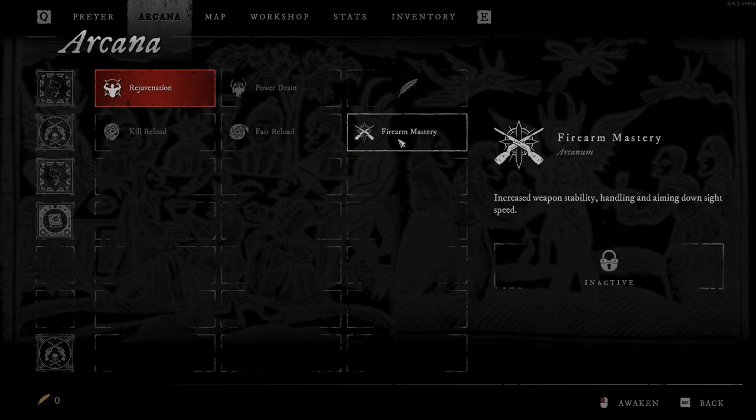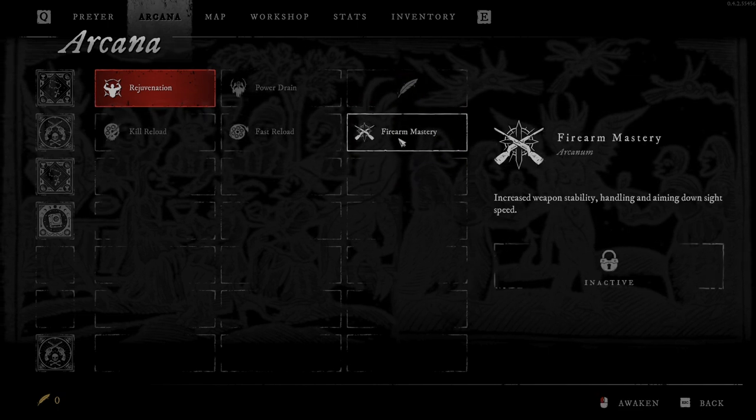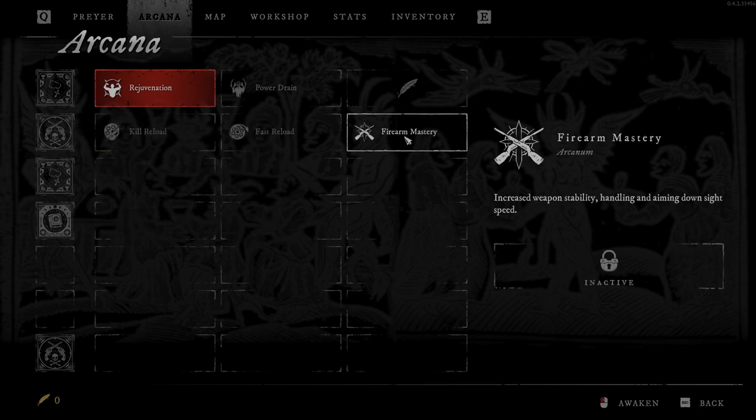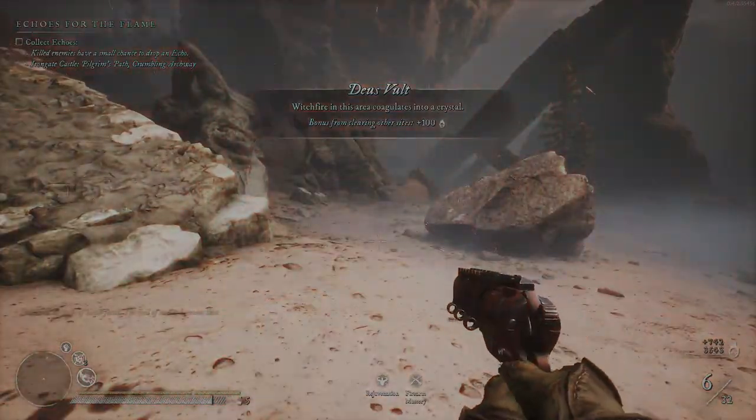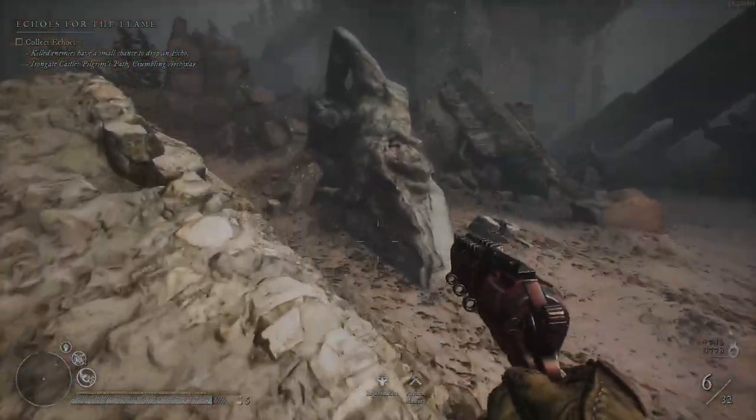What we got now — from Nimble Fingers you want to take this because Stability, Handling, and ADS is plus 40%. That's almost half more. There's a chest here — let's see. Only two golden feathers.